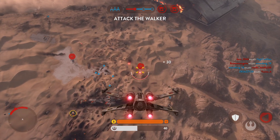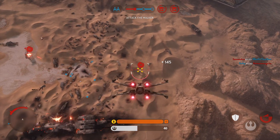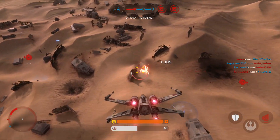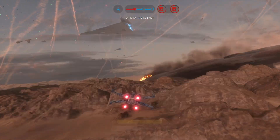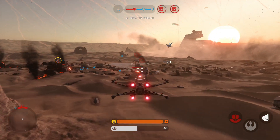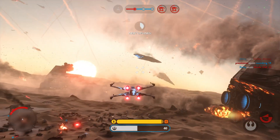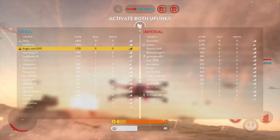Take that walker down. Direct all firepower on that walker — it won't be exposed for very long. Get to the uplinks and activate them.